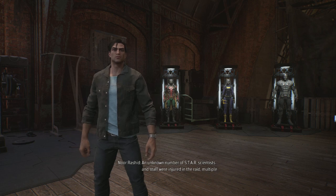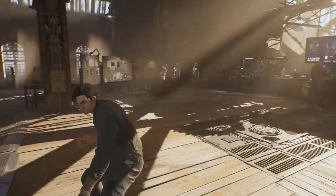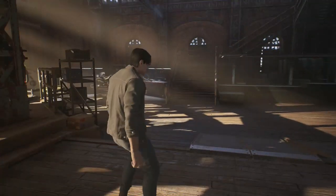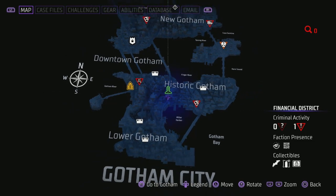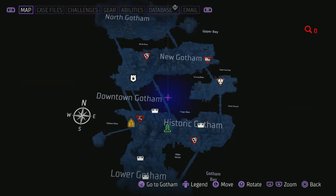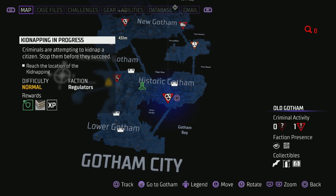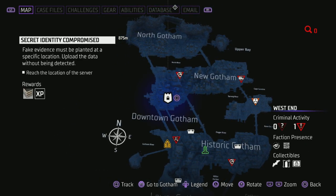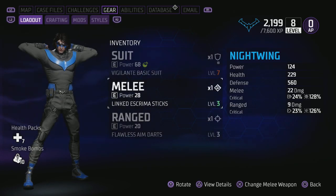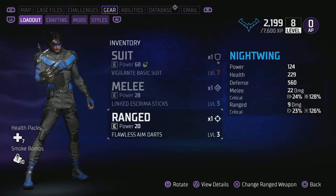Hey everybody, my name is Cat and welcome back for another video of Gotham Knights. We're going to continue this series. Today we're going to be playing as Nightwing since we played with Batgirl last video. Basically what's going to happen is we've got two missions to do - we have to go back to the Belfry to interact and see what we need to do for the Dr. Q slash Harley Quinn thing and also Mr. Freeze. I already upgraded my character as much as I could, so I'm ready to go.